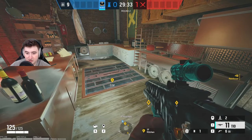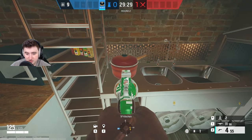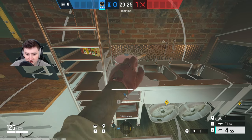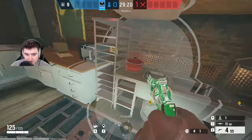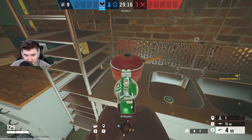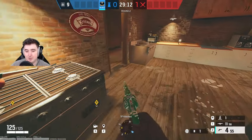For the kitchen hatch claw spot, I like to do it in the kitchen. Come up to this pan thing and shoot it twice — you'll see it move — and then you can hide a claw inside of it. You can place it a bit better to hide it, and you can't really see it unless you actually know this spot.